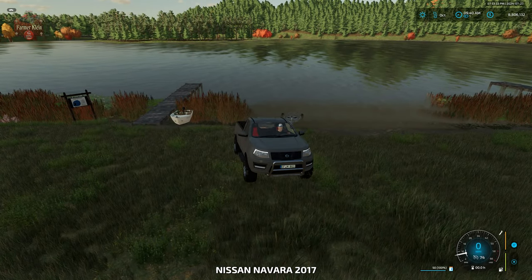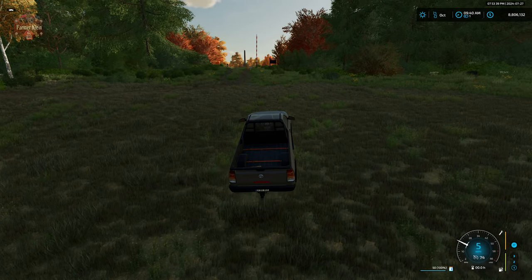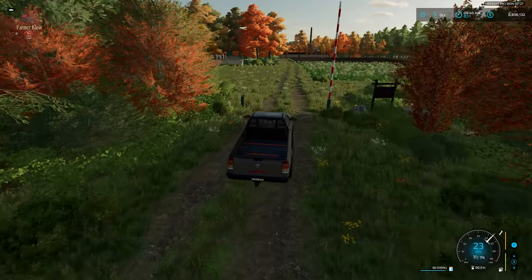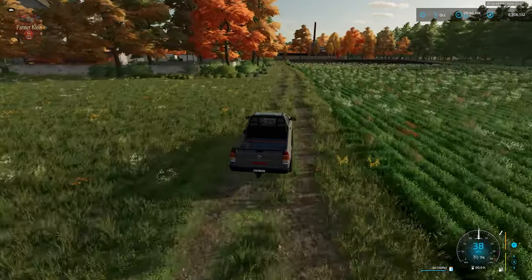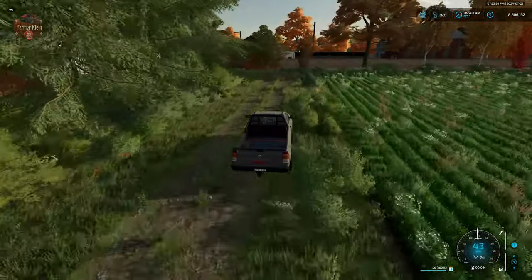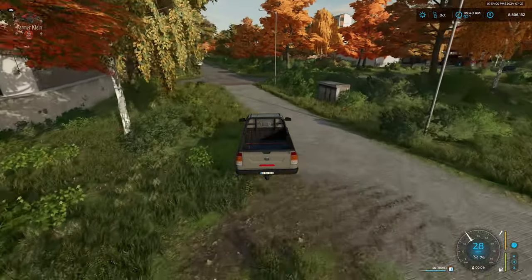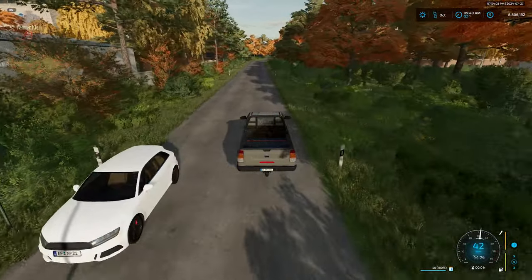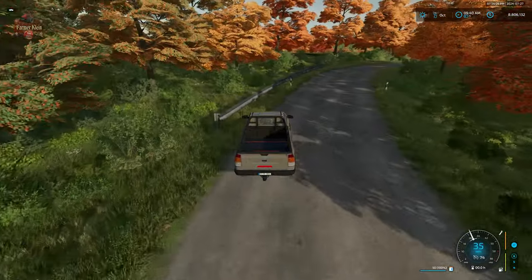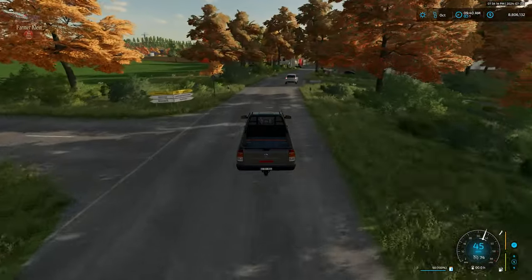In a previous video we showed how to use the boat to fish over at the lake. We don't need to comment too much more on using the boat to transport our products to Shine Island or back. Now that we have one crate of moonshine, we do want to go ahead and show you selling that over here at the church.